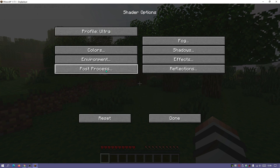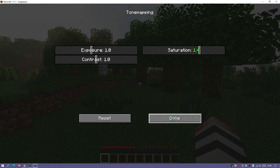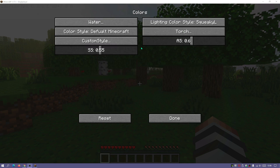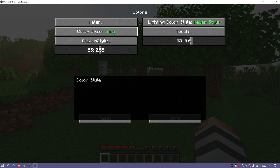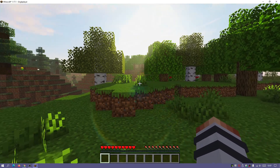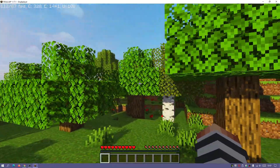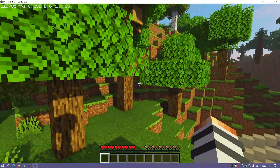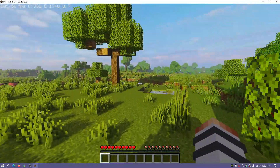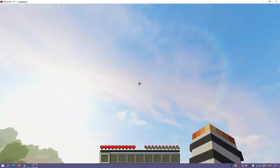In Shader Options, go to Post Process and then Tone Mapping to boost the saturation to make colors pop. Then go into Colors, select Lighting Color, change it to a newer style, and set the Color Style to Luma. With these settings the grass and trees look really nice - a good mixture of saturation and colors that look different from default vanilla but still maintain that vanilla style.